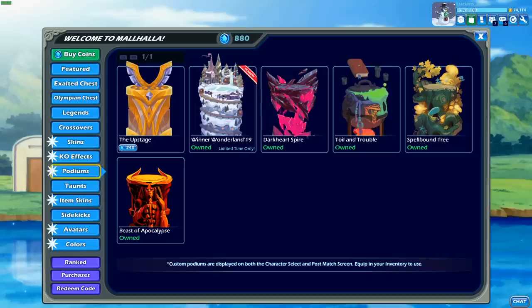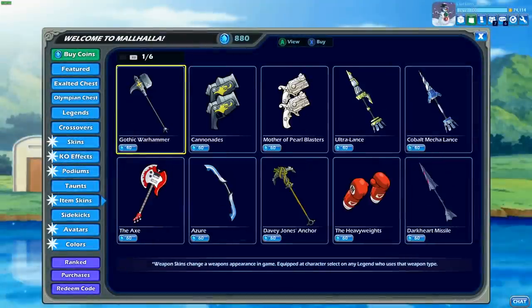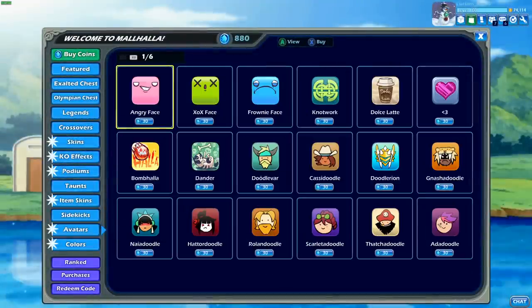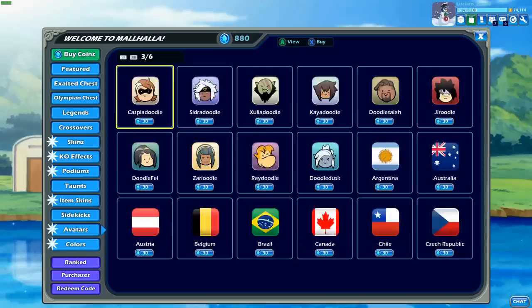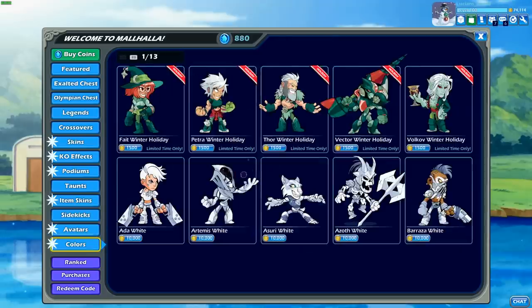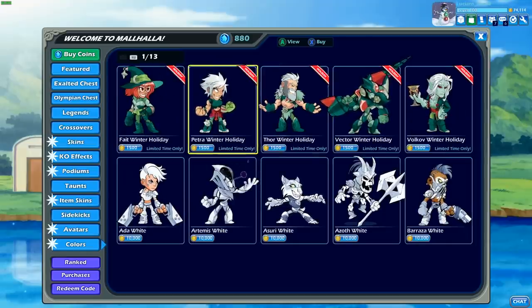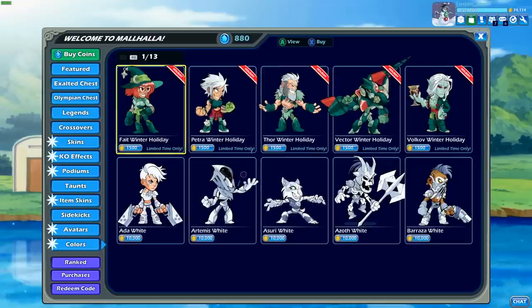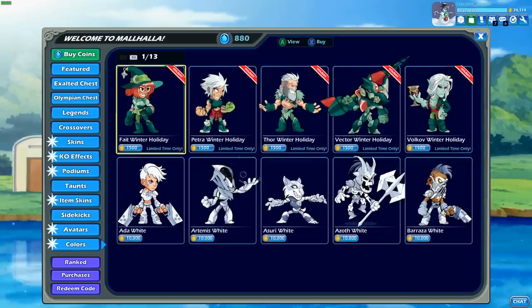I already have the Frostbite KO effect. I got the podium. They have the winter daggers here that I already own. I already own the avatars — there's a couple for winter: the Mjolnir Snowflake and Bami the Snowman. And last but not least, we have the winter holiday colors! This is how I know there's only been five legends in 2019 — these are the only legends I can buy the winter holiday colors for, and I bought them all last winter. So these five legends have been released since last winter: five legends a year. Not bad — you're getting a legend every two to three months.